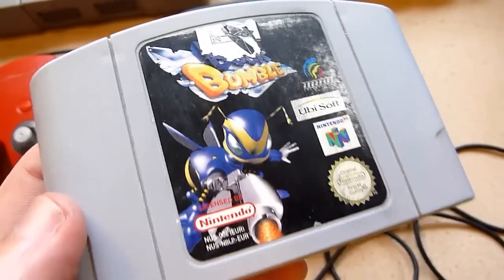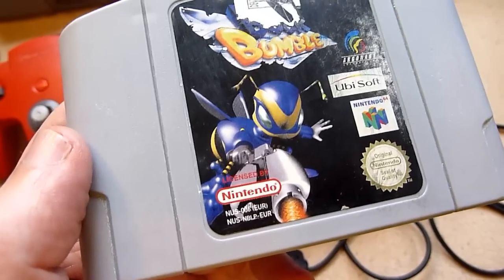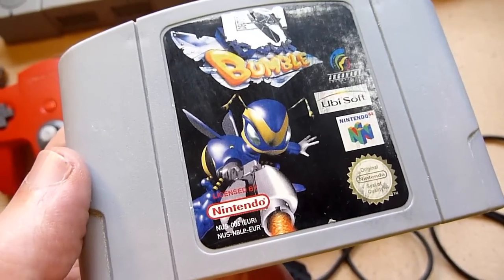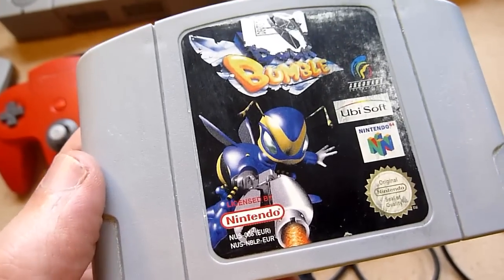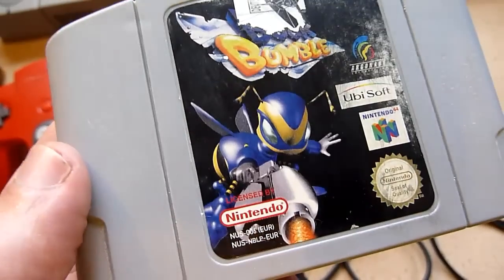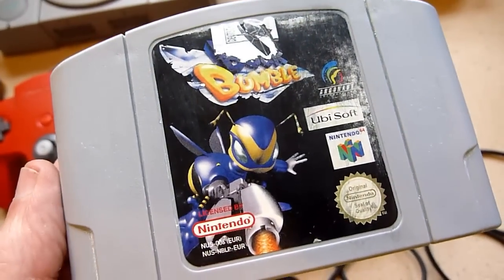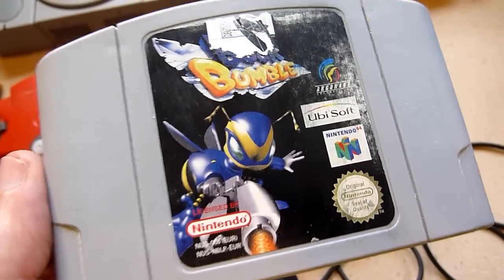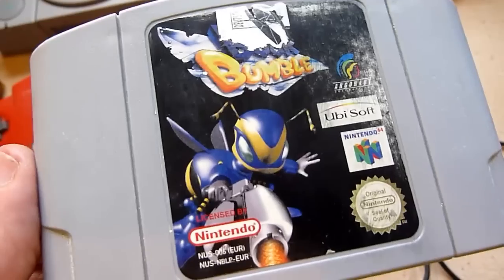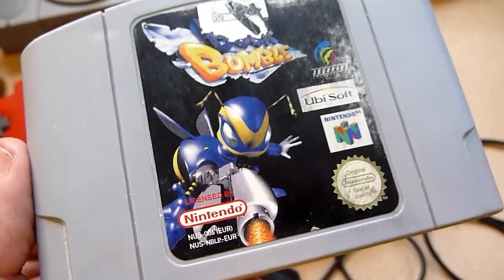A shooter on the N64 — Bug Bumble. Strange game, but not a bad game. You control a bee, and maybe you're in a cybernetic scenario where alien races from chemical plants invade the earth, and you are the bee to rescue the world. This is a really interesting shooter. Maybe give this game a chance because it's really interesting. It doesn't have the best camera — a typical problem for a lot of N64 games — but it's interesting, it was a good tip.